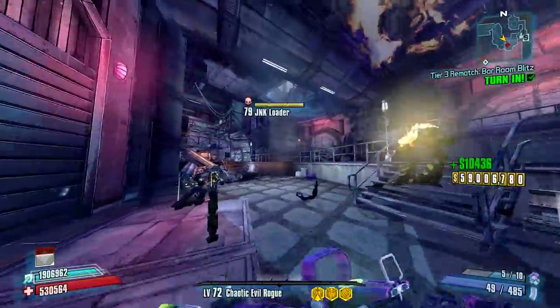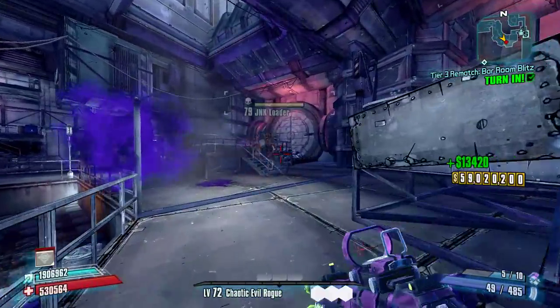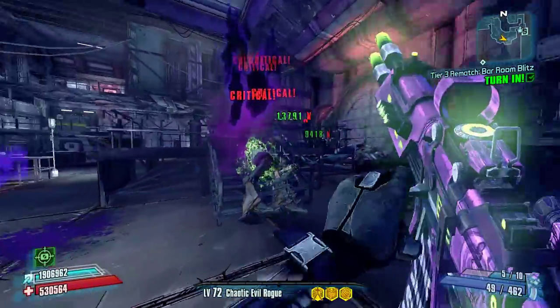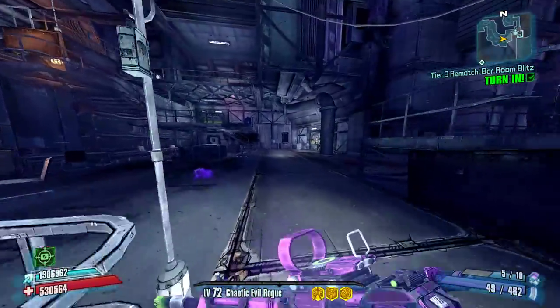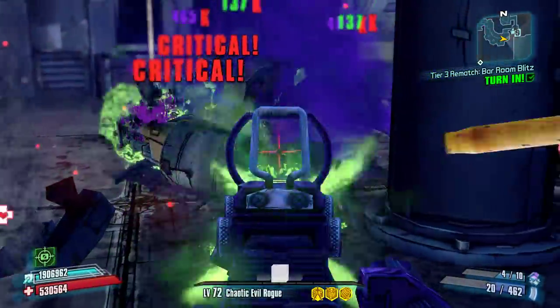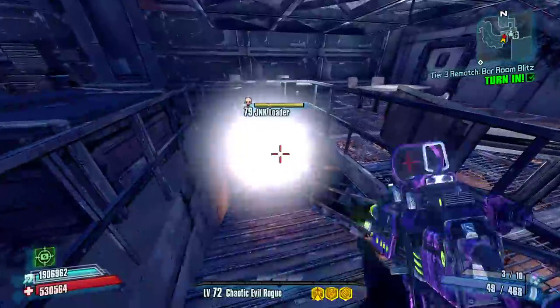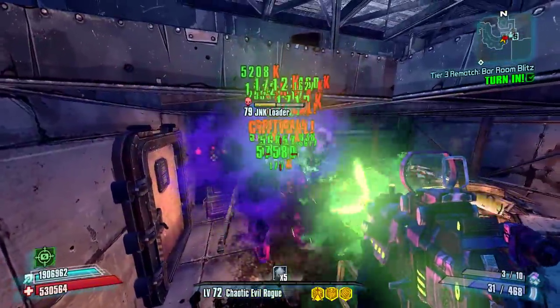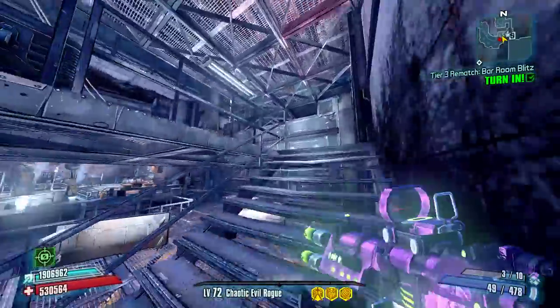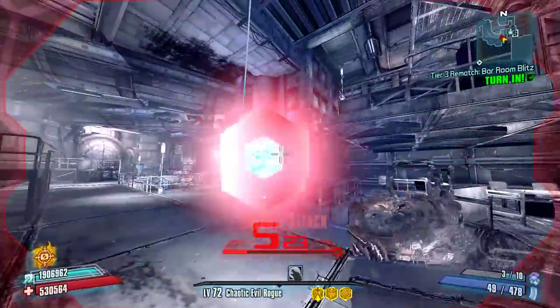We worked through all of those enemies very very easily. I'd say this weapon is quite ammo efficient — you're getting three bullets per round of ammunition, and assault rifles obviously have a pretty deep ammo pool so that works out pretty well.